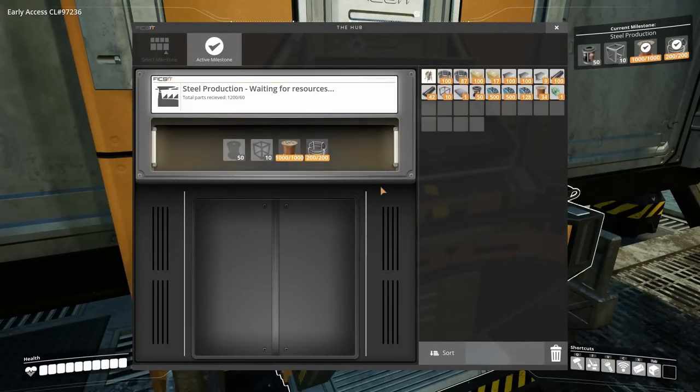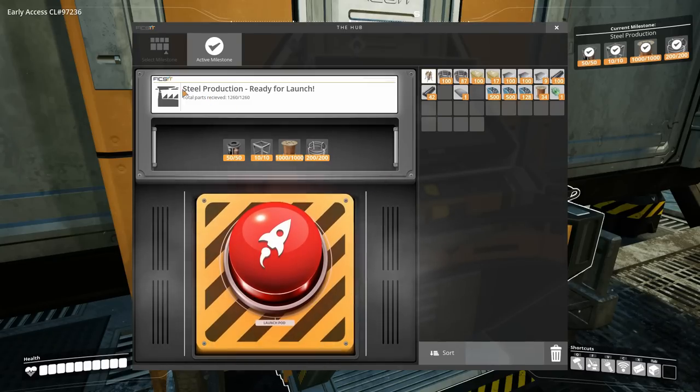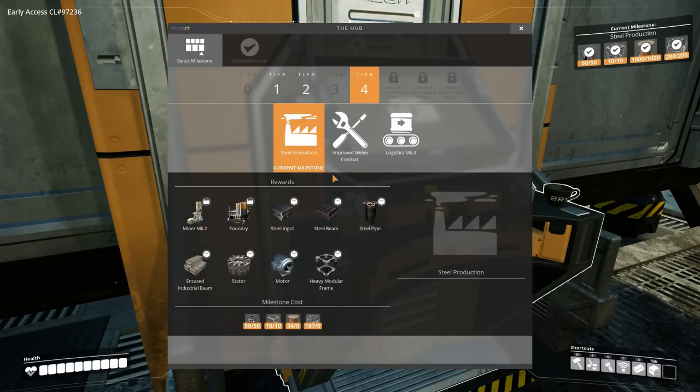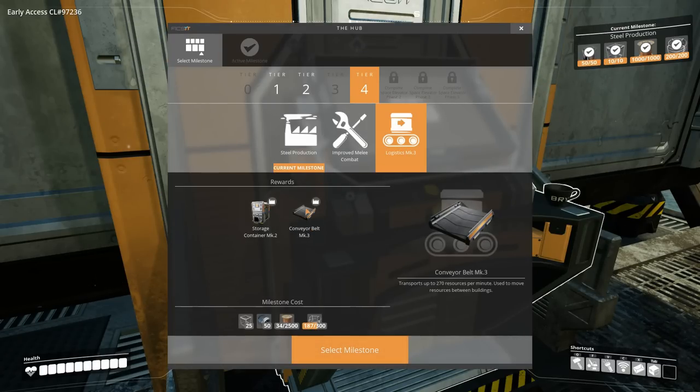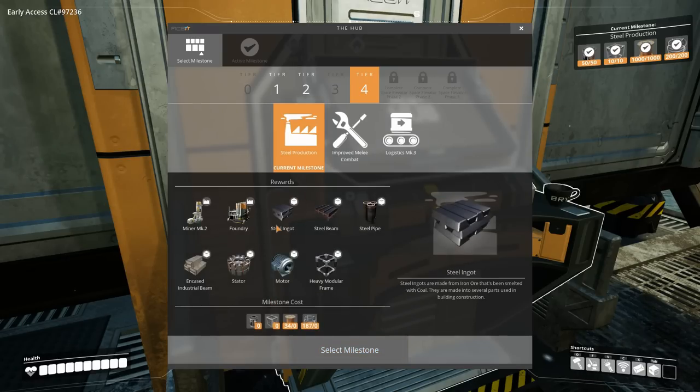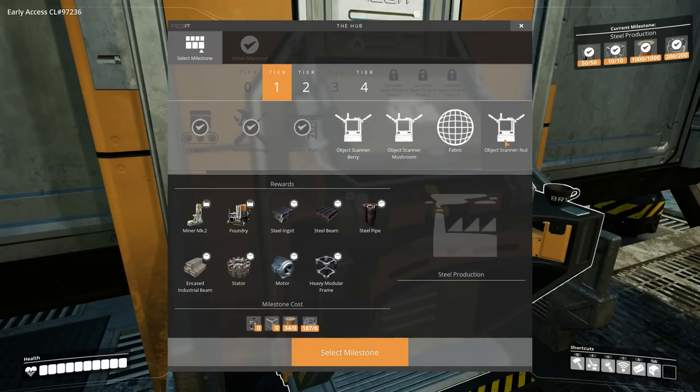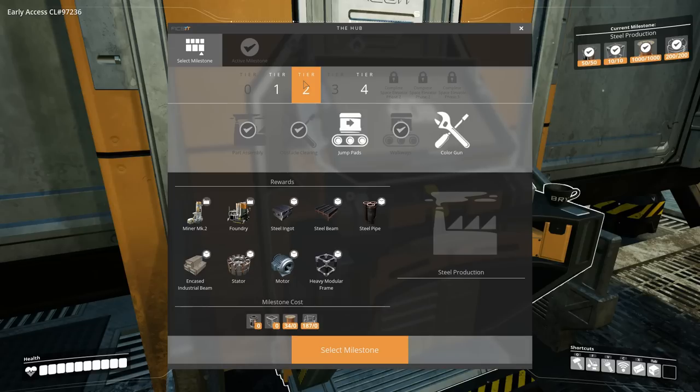We need to start progressing today. Right here, we're going to add the 50 rotors and the 10 in order to unlock the steel production. I want to get this unlocked, because in order to get to Logistics MK3 to get the fastest conveyor belts — you guys see on the bottom — we need motors, and motors we learn from the steel production. I also today want to get rid of all the other ones here just to unlock them.